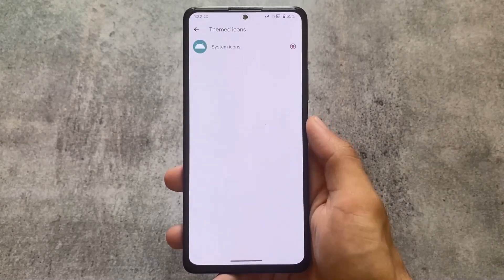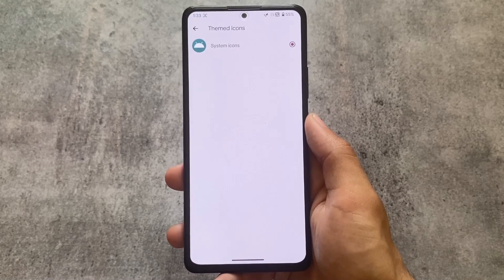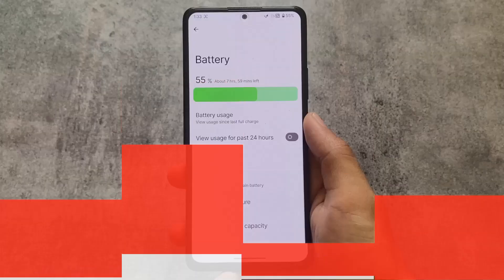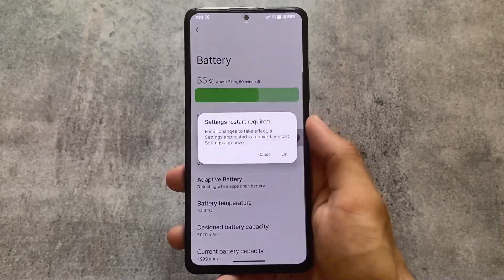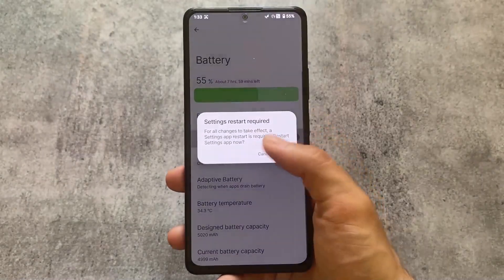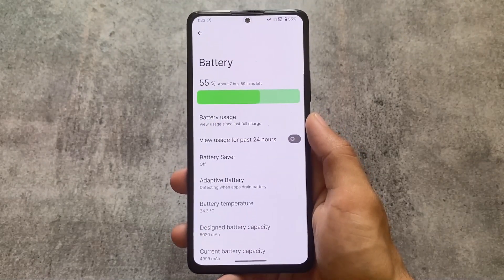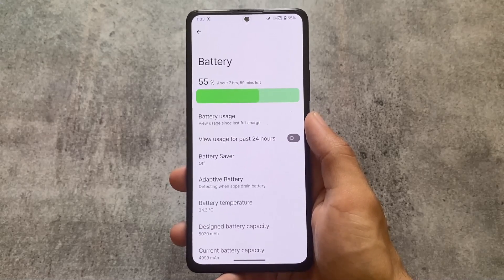As expected, we have the option to use custom themed icons. You can use Lawnicons, and Lawnicons version 2.0 is now released, so you'll be able to install those icons on your device which have more themed icons. Battery usage graph and similar UI elements are basically the same — no major changes.